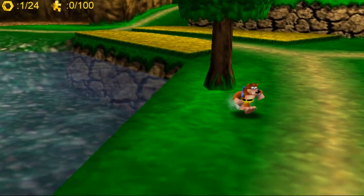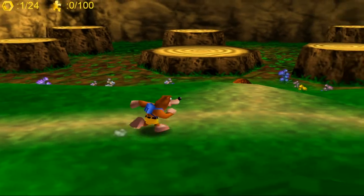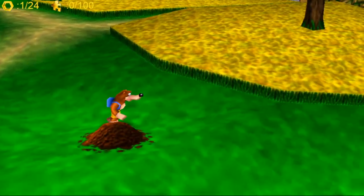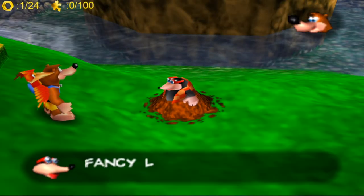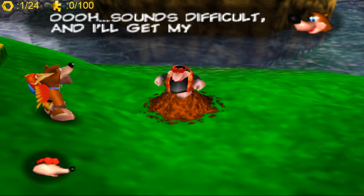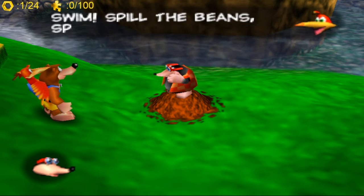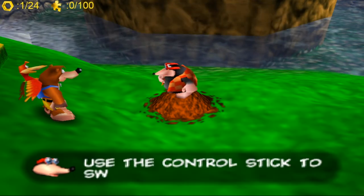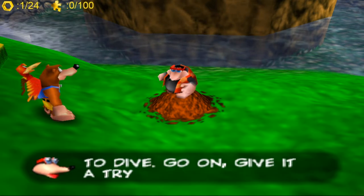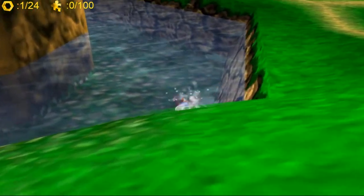Honeycomb piece number two — if I remember right, it's up one of these trees, but we don't know how to climb yet. Let me look for the tutorial. Oh, this is actually the swimming tutorial — that's okay because there is a honeycomb in the water. Kazooie is very helpful here; she's the one actually doing the swimming underwater, while Banjo just does a little doggy paddle which is not really that fast.